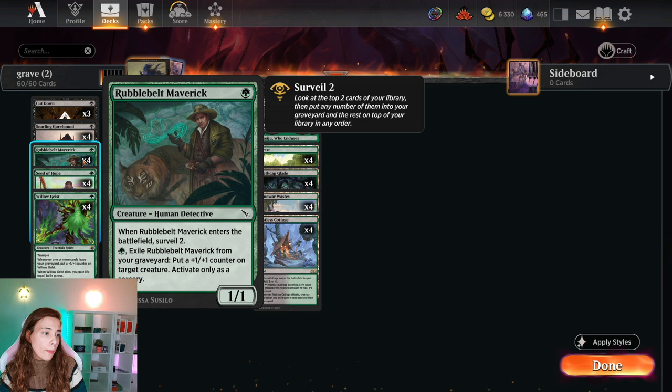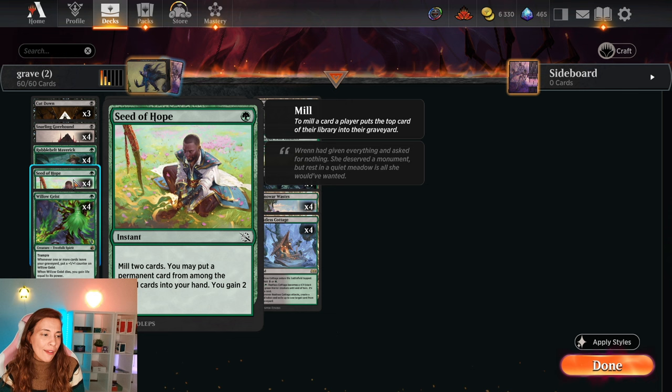We have four Rebel Bed Mavericks, which is a one-mana, one-one. Whenever it enters the battlefield, you surveil two. Then you can exile it from your graveyard to put a plus-one plus-one on target creature — activate only as a sorcery. Even though this one-mana ability doesn't seem excellent, it is, because you're going to put these in the graveyard for free with so many surveil effects. We have four Seed of Hope — mill two cards, you may put a permanent card from among them into your hand, and you gain two life. It's instant speed as well.